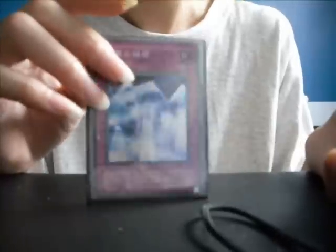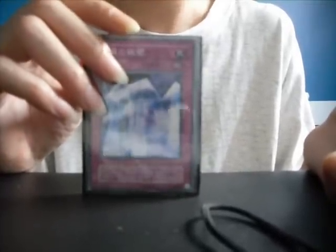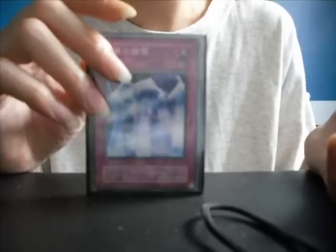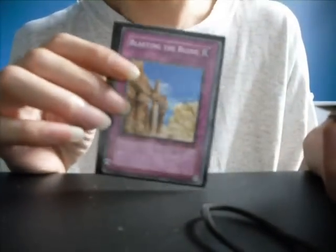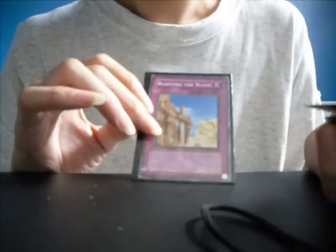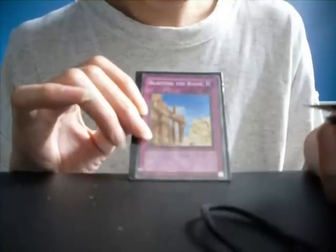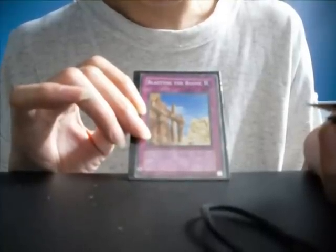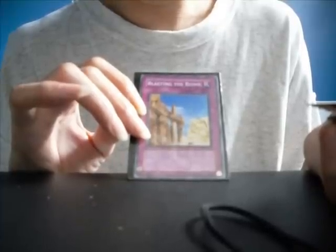Mirror Wall: half the attack of all your opponent's attacking monsters. During each of your standby phase, pay 2000 life points or destroy this card. Ristening the Rooms: you can only activate this card if there are 30 or more cards in your graveyard — inflict 3000 points of damage to your opponent's life points.